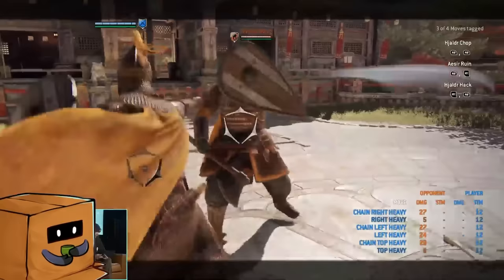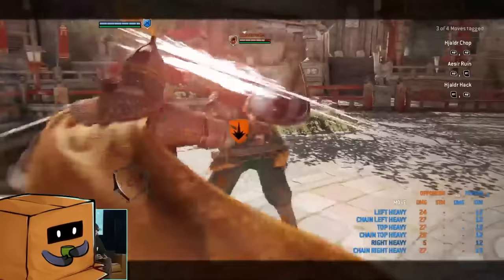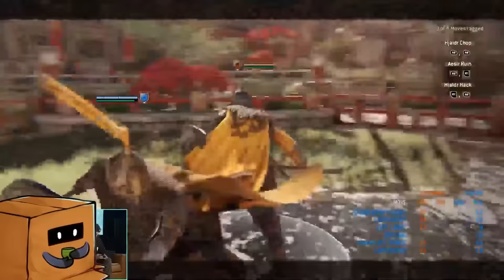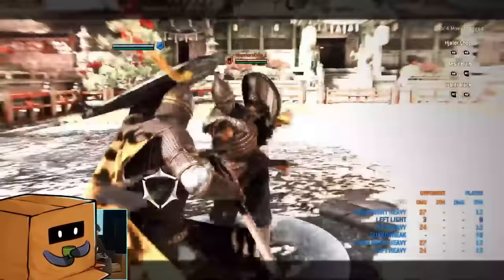She does have a forward bash which guarantees a light and enters your mix-up. She also has a dodge attack — pretty surprising for a heavy character. Her forward dodge light has crushing counter properties, so it's like a slightly faster version of Black Prior. She has a lot of defensive options and is kind of a crushing counter machine when used effectively.